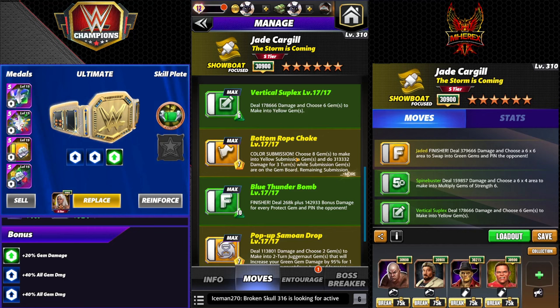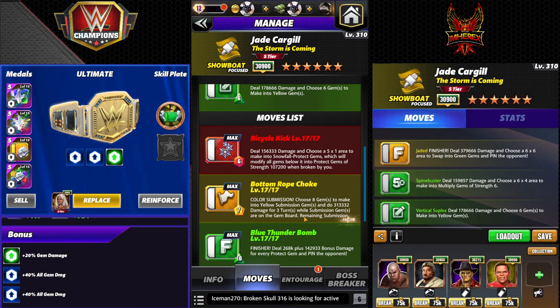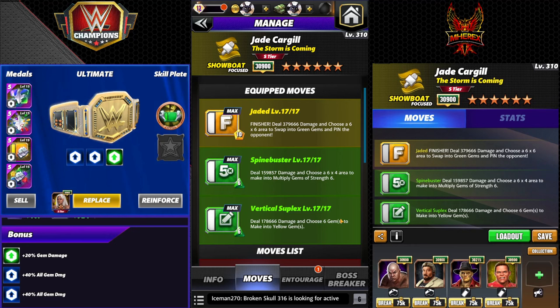Now we'll run Jaded and the moves you haven't seen yet — both 6 MP, very low charge. Vertical suplex: 6 MP, 178k damage, choose 6 to make into yellow — that'll get us able to load Jaded. Spine buster: 6x4 area to make into multiply gems of strength 6 — that's 24 multiply gems times strength 6, and she's going to pop the green on top of those which recycles it. The loadout I have saved is more readily available and doesn't require Santa or NWO Hogan to load in feud.